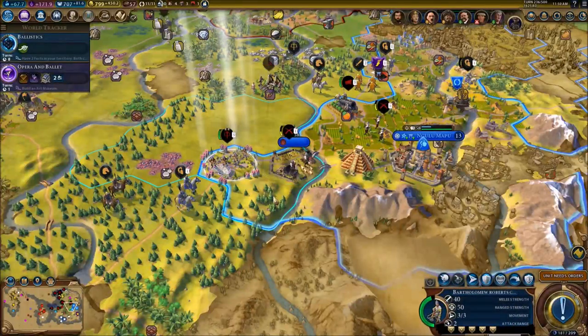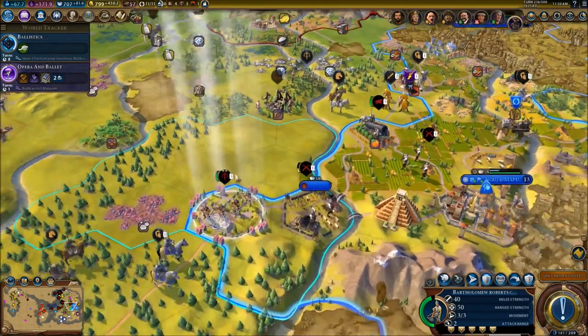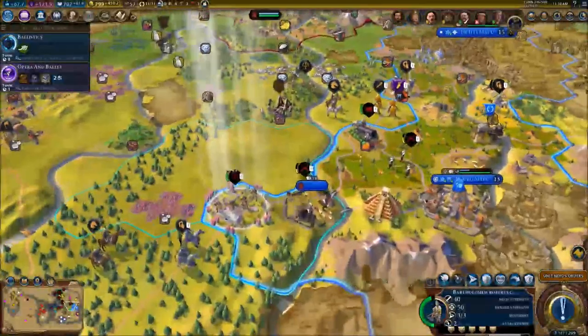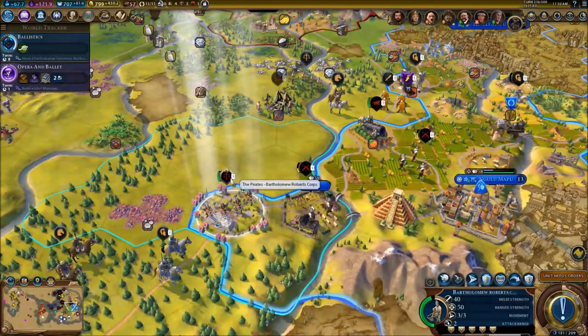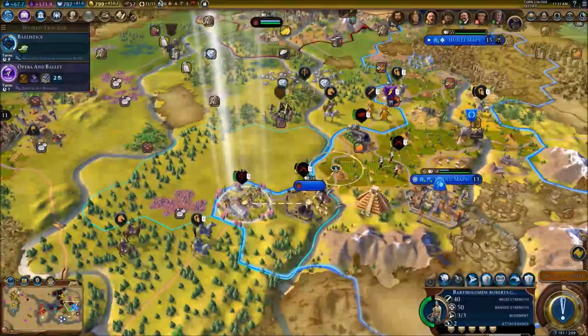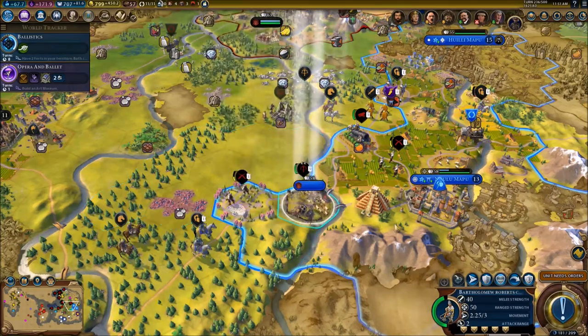I actually formed a corps between Mary Reed and Bartholome Roberts. Now it's the Bartholome Roberts Corps, and it is so OP - five stars plus two. They've got no chance, boys. Honestly, they've got no chance.